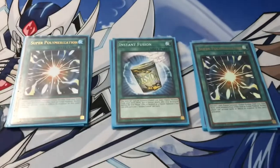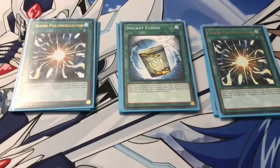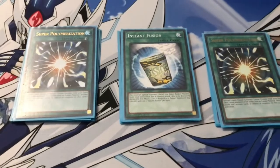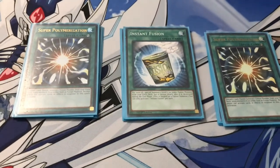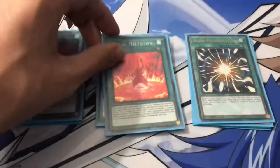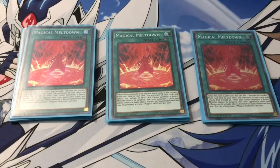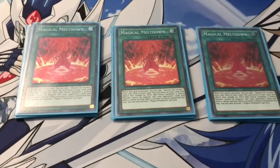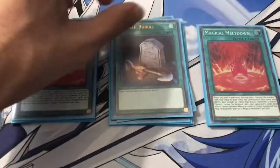Last for the fusion spells, we are playing one copy of Instant Fusion. We are playing some level 5 or lower Fusion Monsters. We are not playing Thousand Eyes Restrict or Millennium Eyes Restrict with this deck — I've tried it and people always have an out for those cards. You just pay a thousand life points and fusion summon any level 5 or lower Fusion Monster from the extra deck. Triple copies of Magical Meltdown — this card is basically your searcher for Alistair the Invoker. Then you normal summon it, search Invocation, and fusion summon. And what this card does is that if you fusion summon a monster, your opponent cannot respond with anything and they cannot negate it.